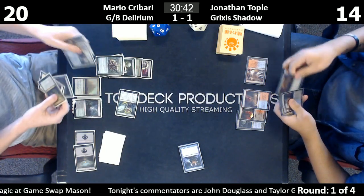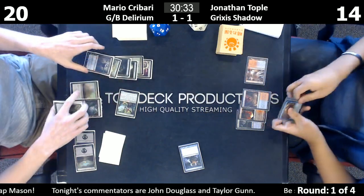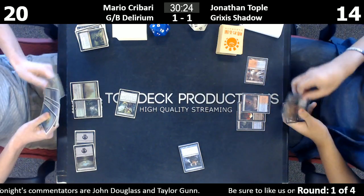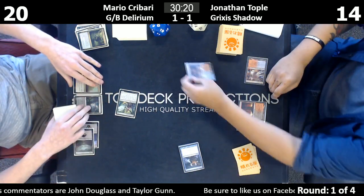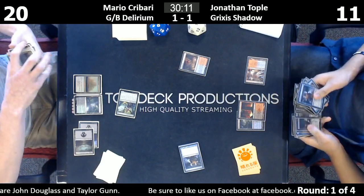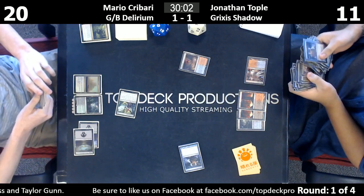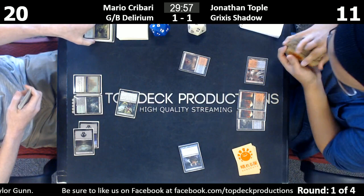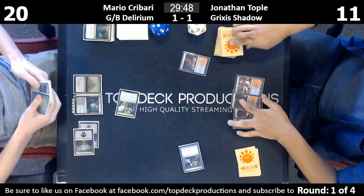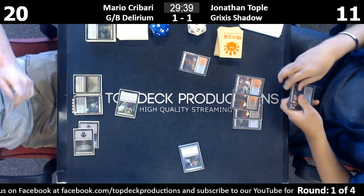Card type check — total is six, we're missing tribal. He's got tribal in hand. If he's playing a stock list, he doesn't have a shock here to get — oh, he does have a second Blood Crypt, but I think that's his last shock. That makes it much more difficult to grow the Death Shadow. You're really down to dinging yourself for one with fetch lands, but it's necessary sometimes. This will put him down to 10.